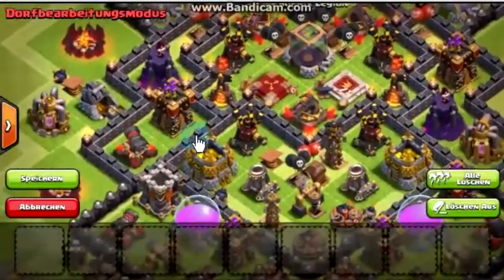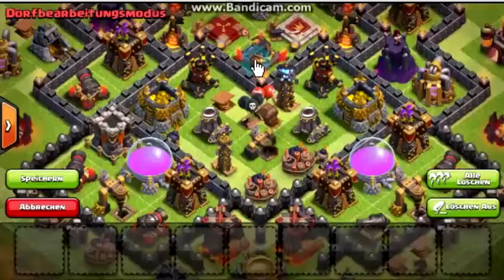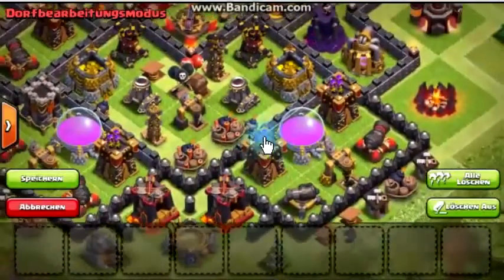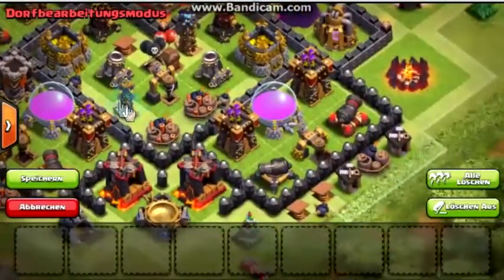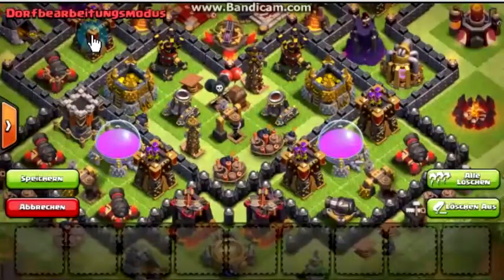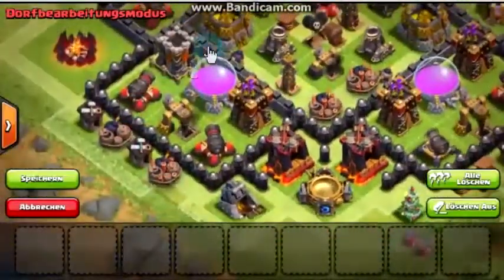The cannon is upgrading right now. The bottom is protected by splash damage, though sadly the X-Bow cannot reach that far, but we have a few archer towers and cannons there. There's a lot of splash damage bombs over there, two mortars, two air defenses, two teslas, and quite a few traps on the bottom too.